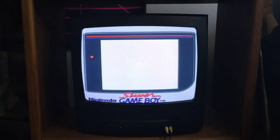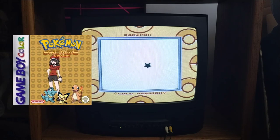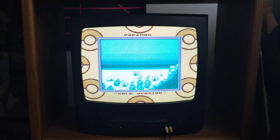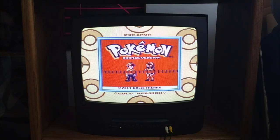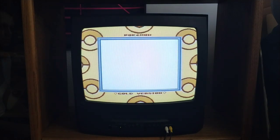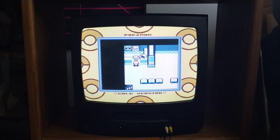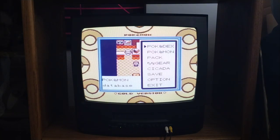Moving on, we've got — with a nice gold border I might add — Pokémon Bronze, which is of course a ROM hack of Pokémon Gold. Sort of a hidden gem in my opinion — it kind of flew under my radar. I'm a big Gen 2 guy. We've got a little bit of a bar across the screen, which is definitely not normally there, at least not when you play on Game Boy. I'm not really sure what that is, but we'll keep going with the game and see if there's anything wrong with it. It is loading, and that's what matters.